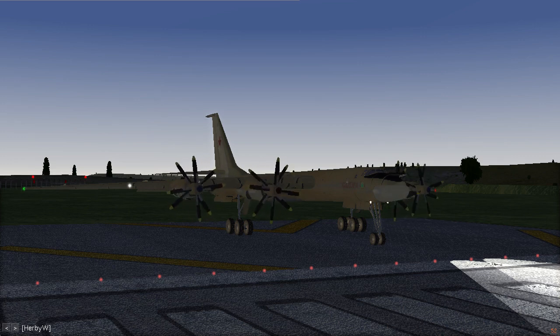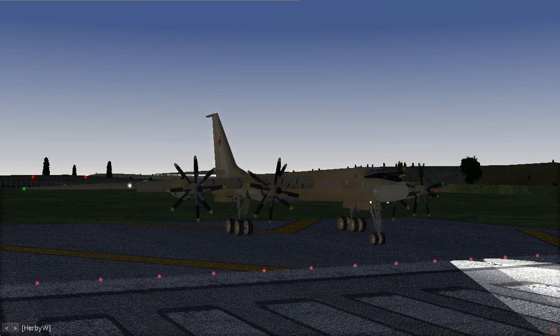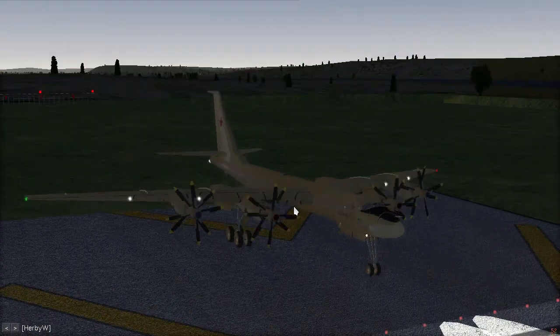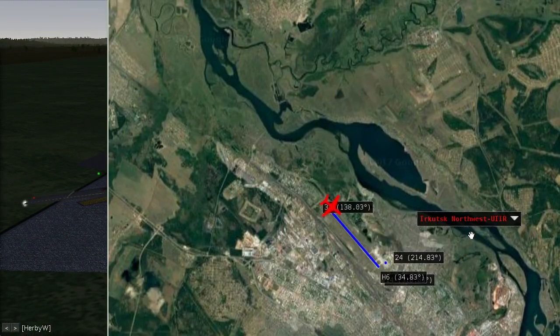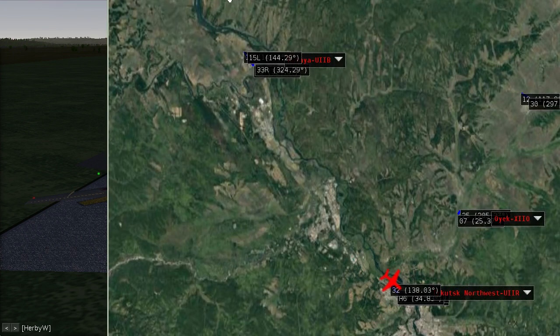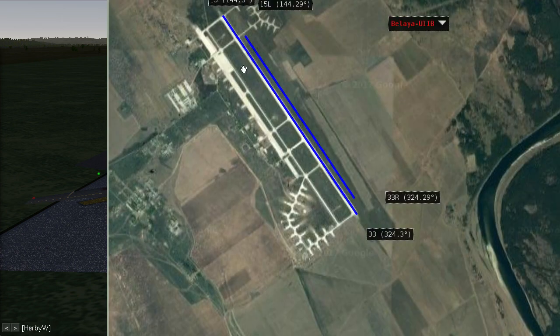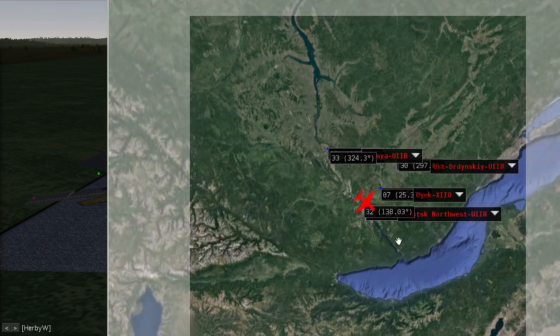Hello YouTube, Shaman Garbat here, hello Steemit. I am continuing my series with the FlightGear flight simulator and my developed aircraft. Today again the Tupolev 95 MR, and today the task will be to fly the aircraft from Irkutsk northwest to Belaya, to the Belaya airport. It's also a military airport — it's not far away.